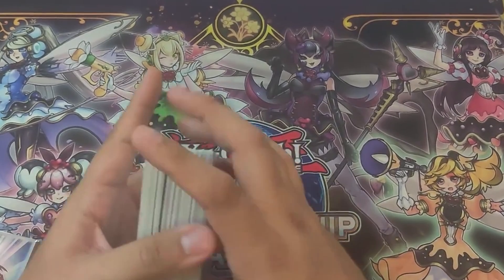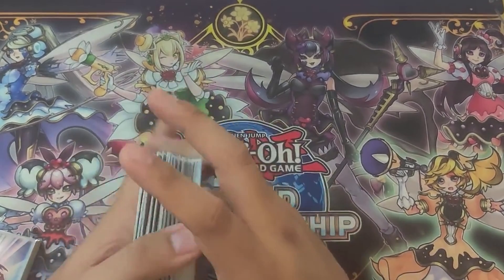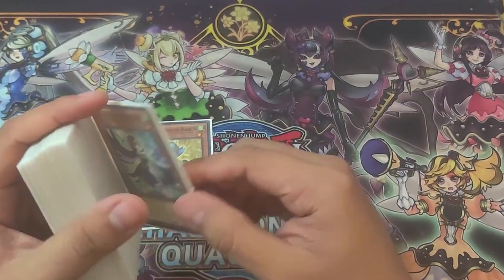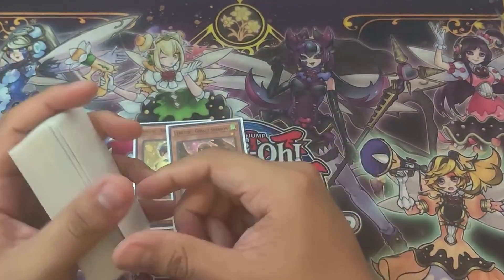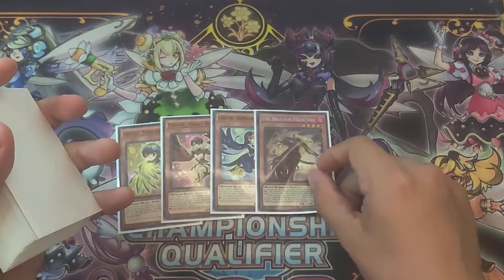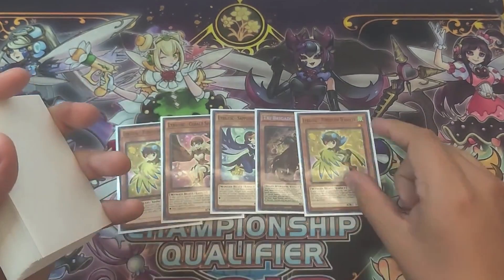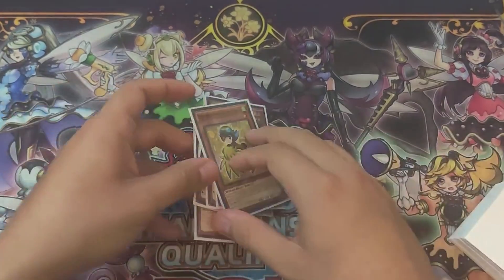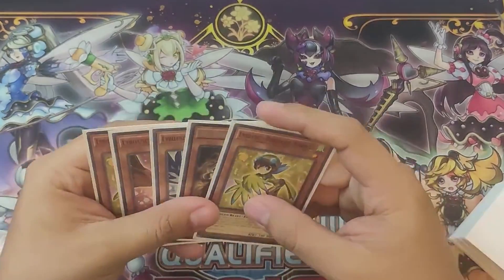Alright guys, this is it for the last test hand of the video. We're going to have: Warbler, Cobalt Sparrow, Sapphire Swallow, Fractal, and another Warbler. This is going to be a Lyrilist hand — pretty gas, as I would like to say.